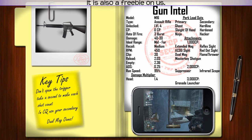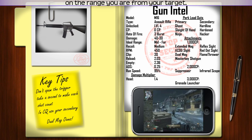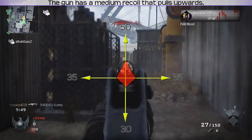There's also a freebie on us. It fires in 3-burst rounds. The damage on this gun ranges from 40 to 30 depending on the range you are from your target. This gun is meant to be used at mid to far ranges. The gun has a medium recoil that pulls upwards.